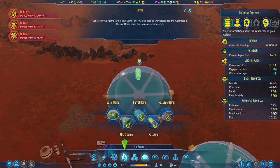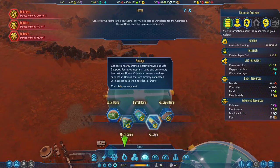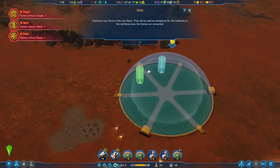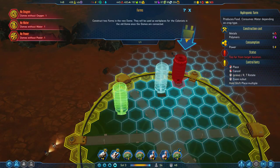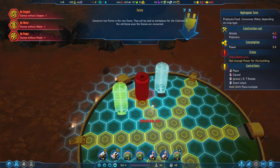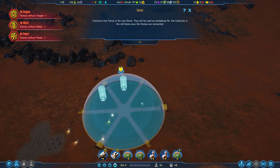Constructing two farms in the new dome — they will be used as workplaces for the colonists in the old dome once the domes are connected. Look at this — microdome, barrel dome, passages! I haven't seen them yet, I'm super excited. Right in there. That's a terrible spot but it was about the only spot that works. They told me to put it this way, so I'll obey.